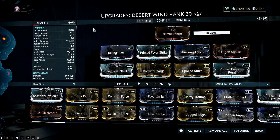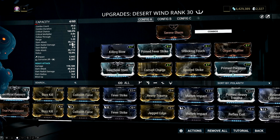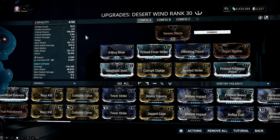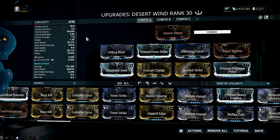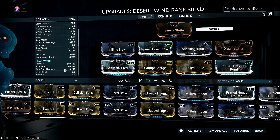Why? Simply because of two reasons. One is that Baruuk doesn't really benefit from the combo counter. Admit it or not, space monk is more fun to use while you are airbending, and unlike Valkyr's Talons, Baruuk's exalted fist can't build up combo fast — it's more like Excalibur's Exalted Blade, but less powerful. The second reason is that of all the setups, heavy attack gives out the most damage.